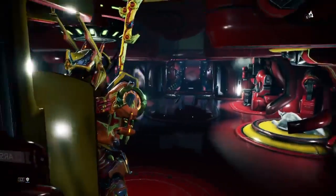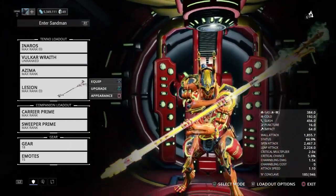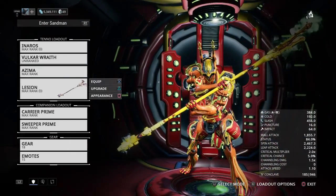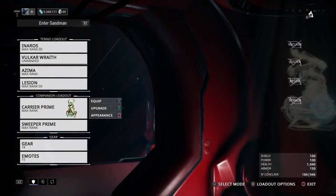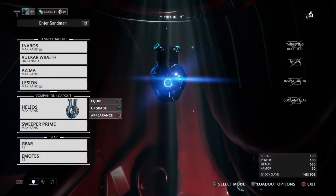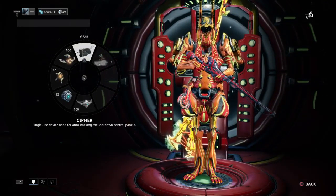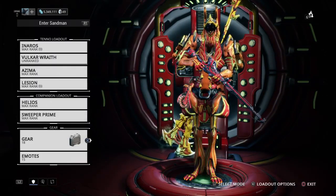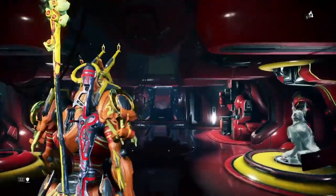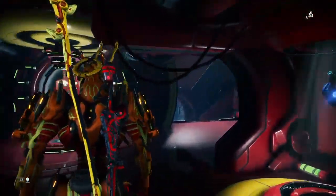Here's a tip I didn't think about until later: equip your Helios and make sure you have some codex scanners so you can do some scanning. I feel like I missed out because I forgot to equip mine, but hopefully it's not too late.